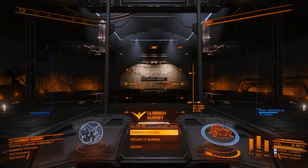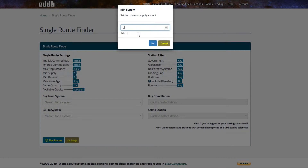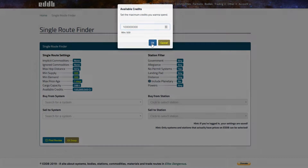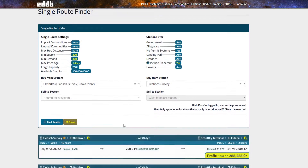I wanted to show you another tool: the Elite Dangerous Database or eddb.io website. This website comes with a variety of tools, but for today's video I just want to show you the single hop route. Let's imagine we want to go home with our cargo ship, but we would just fly home with an empty cargo, not making any profits whatsoever — and that is something I want to change. Let's set up a couple of things: we want to set a minimum supply of around 300, and also demand. The price age should be very recent. My cargo is 288 tons, I have many available credits, we want to include planetary, and then we want to set the system we're currently in, which is Biko, and we are at Klebsch Survey.